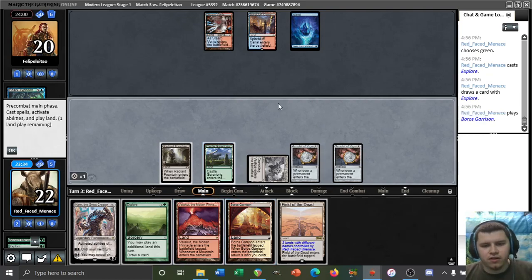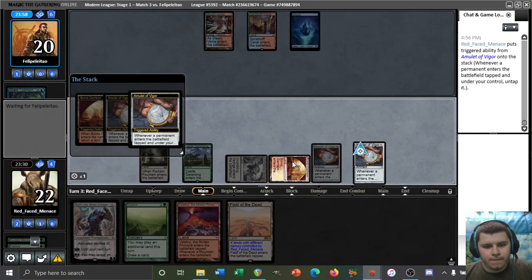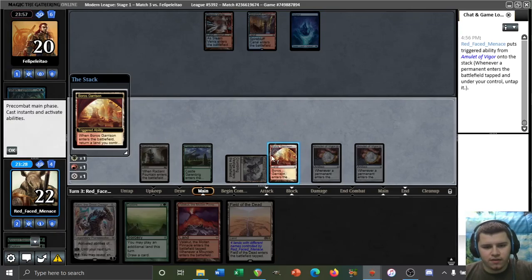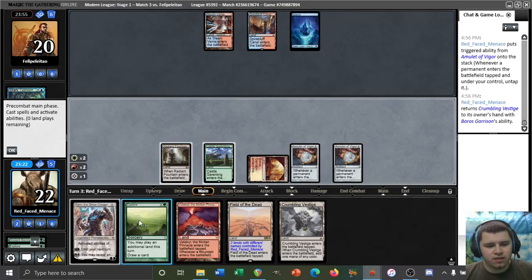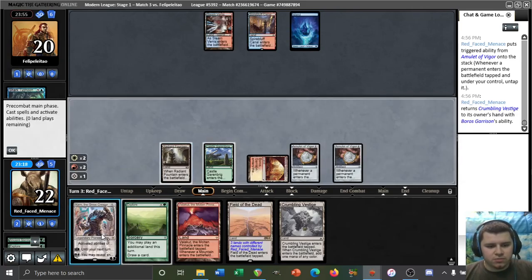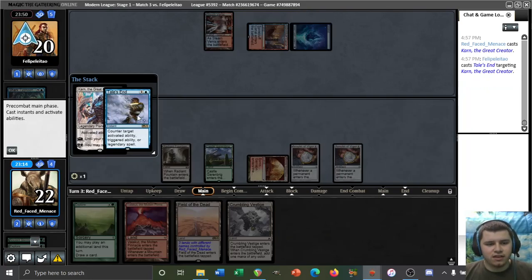Let's just play the Karn. Save this Explorer in reserve. I think we want to leave the Garrison in play here as well. Let's pick up the Crumbling Vestige — this gives us another green mana to either cast a Titan or activate Garenbrig. Let's just play the Karn — playing around Mana Leak, diligently. Archmage's Charm. Tails End. Yikes.